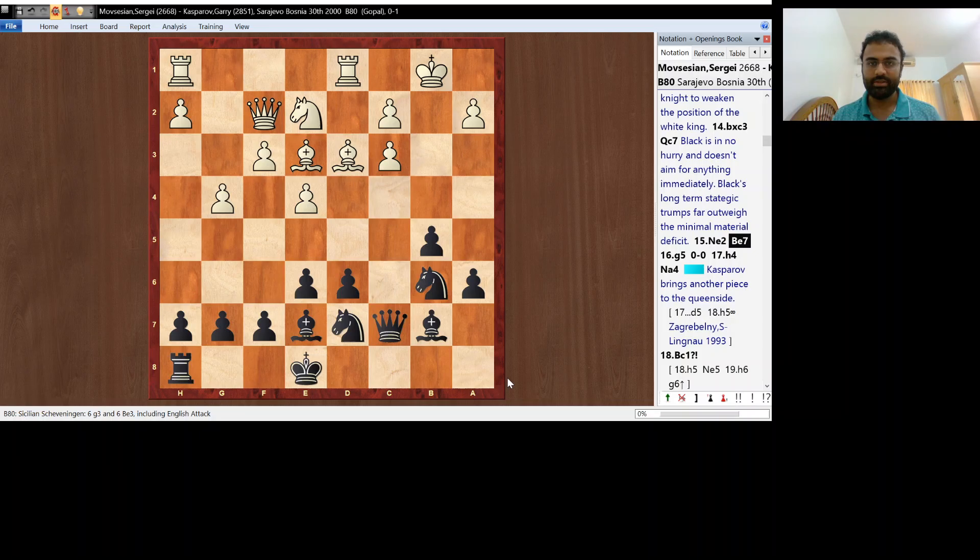So let's take a look at the position. Kasparov plays Qc7 after Rxc3, bxc3. And then slowly develops his pieces. Now black has castled and there isn't anything concrete for black at this point. But black prepares to launch an attack by means of Na4, Ne5, Rc8 etc. So black has long-term strategic trumps, whereas white, though up in material, is deprived of any active counterplay.